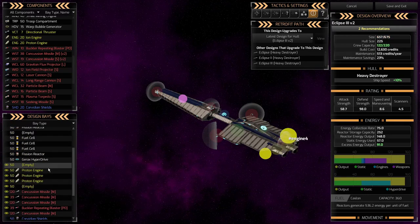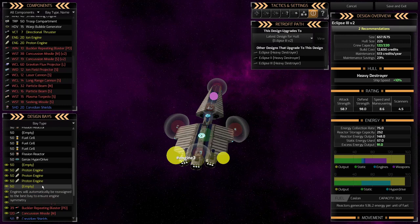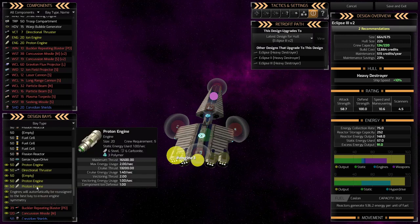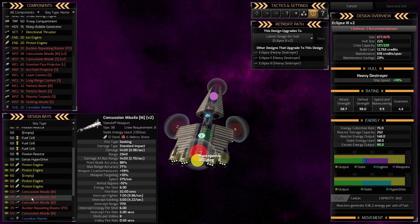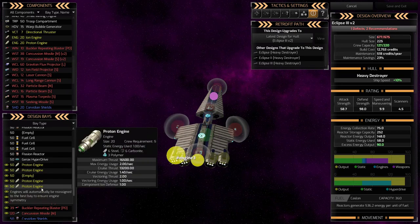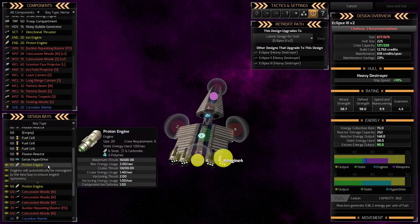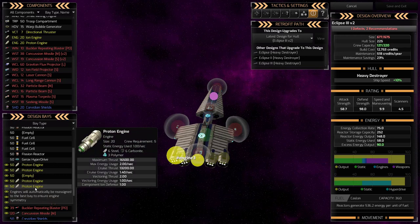I consider adding an engine — there are currently three engines, and if you add a fourth, the game actually auto-balances the positions so the ship isn't lopsided. That's a cool feature. However, adding the engine puts me at 677 over 675, so I can't do that either.